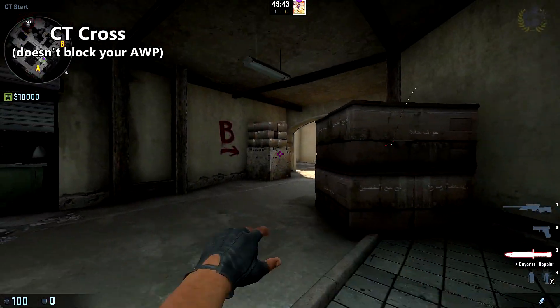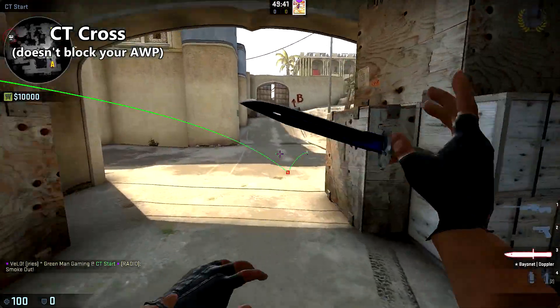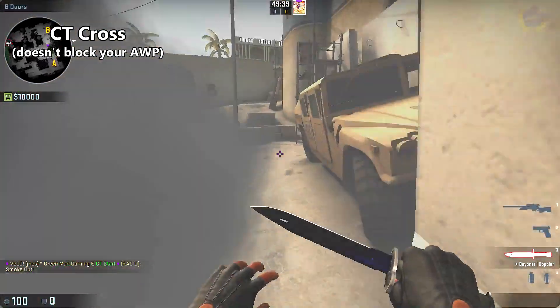To smoke off the CT crosshair — it does not block your op — simply aim at this box here and do a slight running throw.